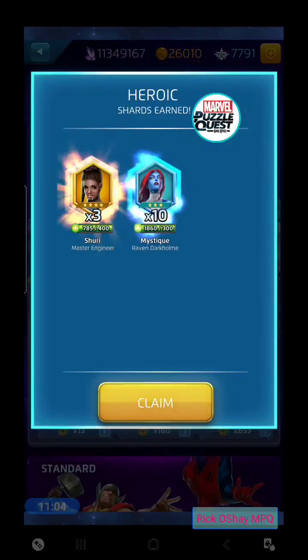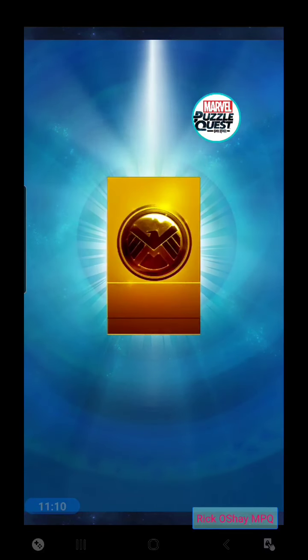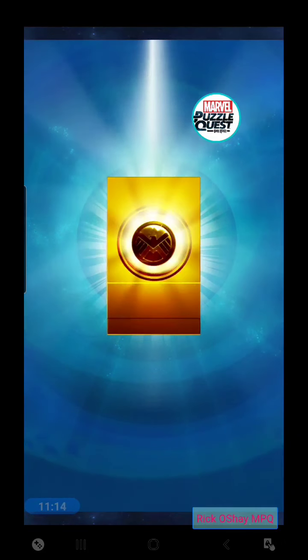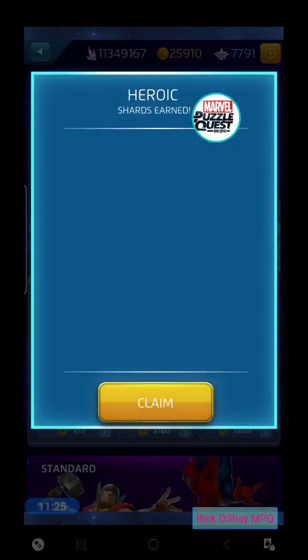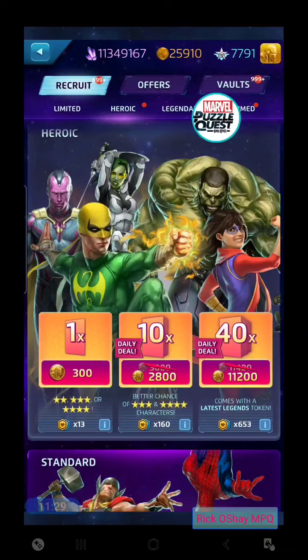We did hit a four-star before running out of tokens — it's Eddie Brock Venom, Give and Take, his passive ability. Claim it. Are you serious? Two four-stars in a row right at the bottom of the token run. And it's Ant-Man purple — how great is that? Do the daily just to make sure we're not going to get three in a row. Good run on Heroics — thanks for bringing in the viewer luck, guys.